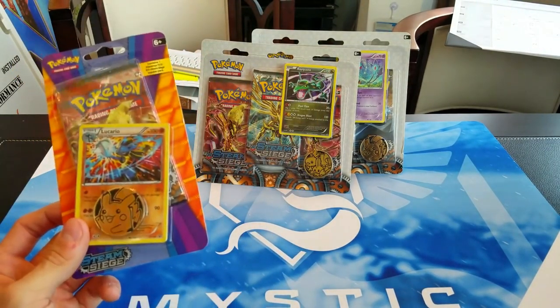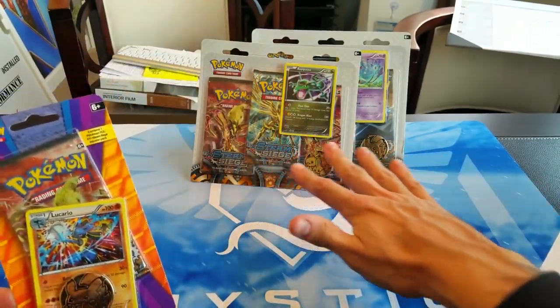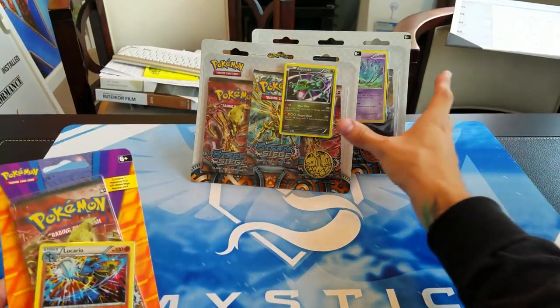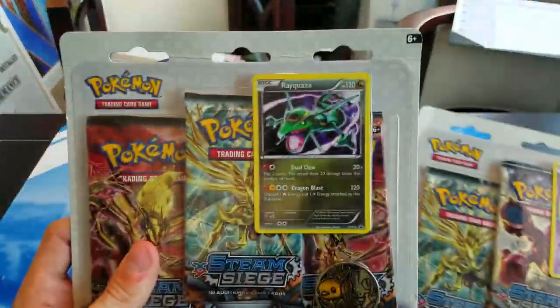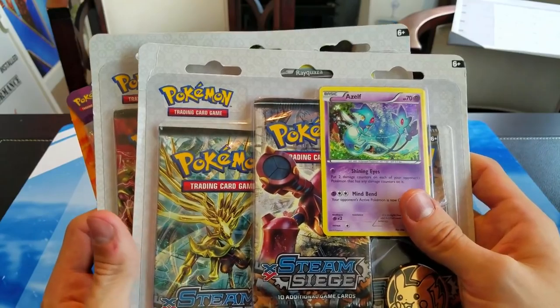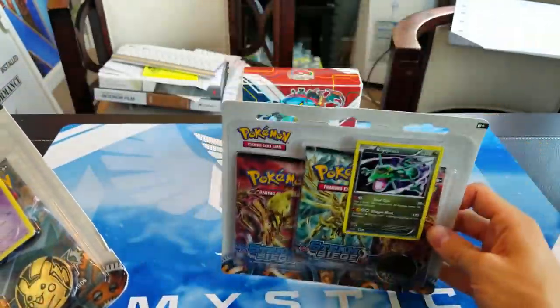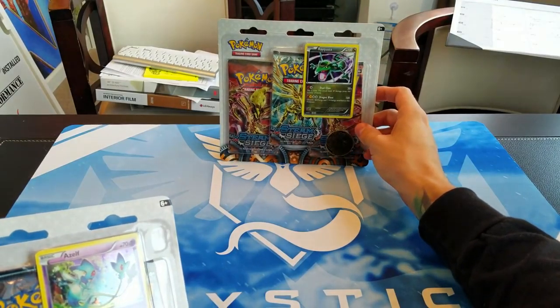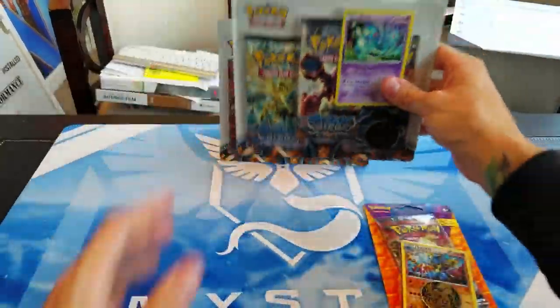Each of these are blister packs. This one's the single one — comes with one pack and a promo. And these come with three packs and a promo. So we have Lucario, Rayquaza, and Azelf. I'm going to save Rayquaza for last because, you know, Rayquaza is cool. So I'm just going to sit that guy back there and let's start with the single pack for Lucario.